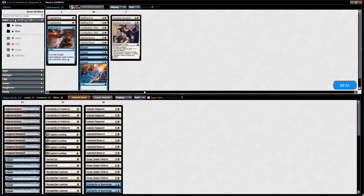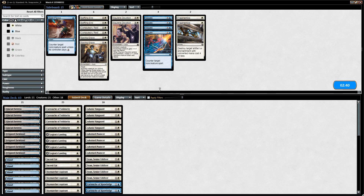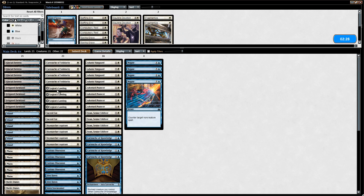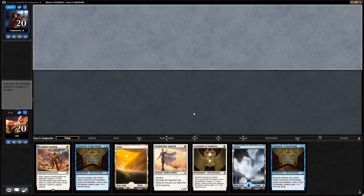Up against an esper kind of mid-rangey control deck. Not sure if we want all the Negates or the Spell Pierce. Fragmentize seems actually decent against Ixalan's Binding — we didn't see a ton of enchantments besides the one-mana enchantment that didn't do much. I think we'll just be bringing in the Negates for now and taking out Sacred Cats, a Legion's Landing, and a Cartouche of Solidarity — perhaps also the Spell Pierce and Fragmentize, but for now we're fine.